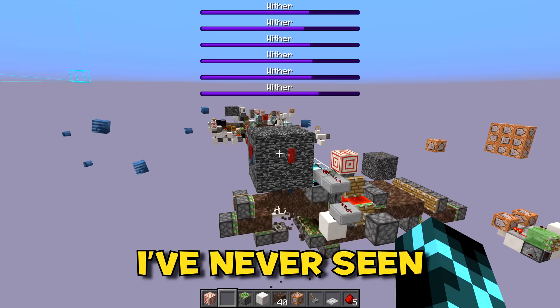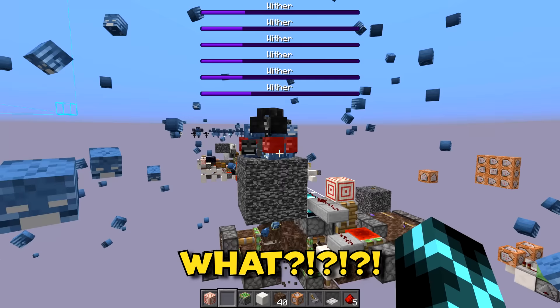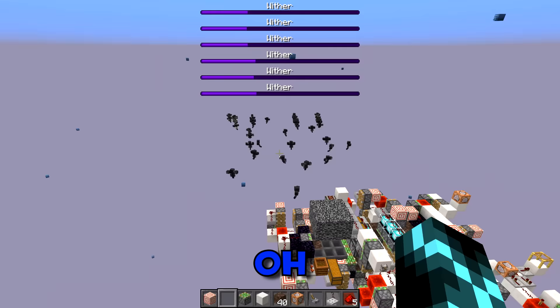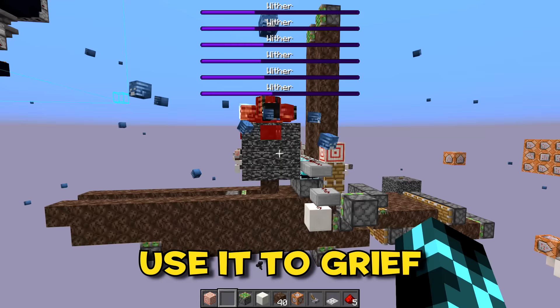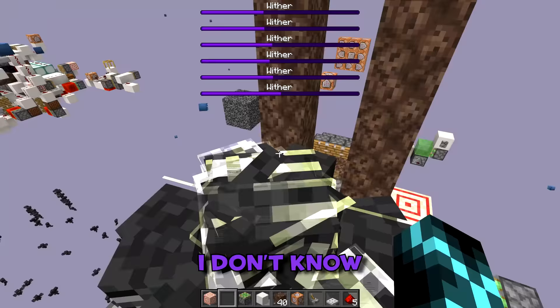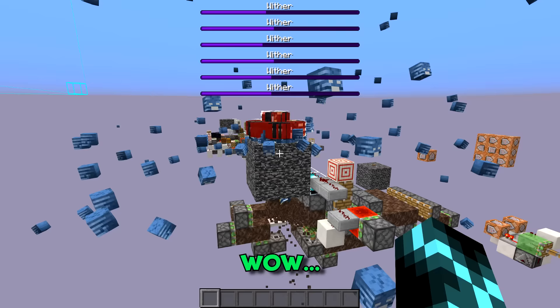They're shaking! How are they even getting through? They're flying out — that's basically a wither cannon right there. And then it just breaks. The withers somehow overflow out of the bedrock cage. It seems that when you cram enough withers in one place and move them in a certain way, they'll eventually explode out the top and get yeeted hundreds of blocks away. So needless to say, I had to scrap this idea.